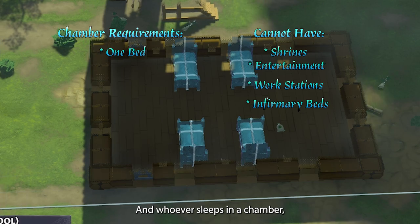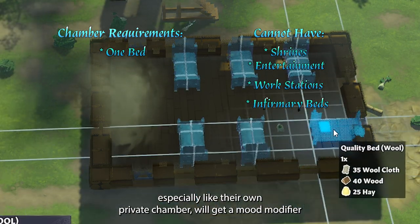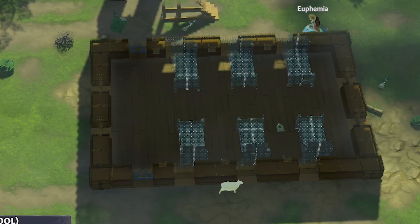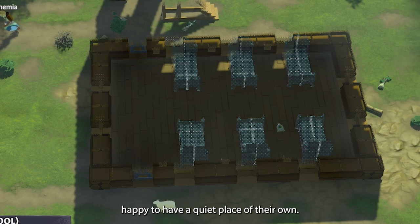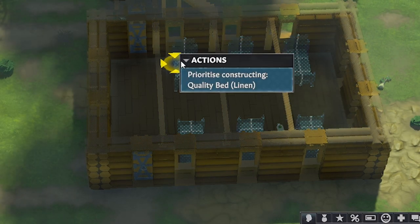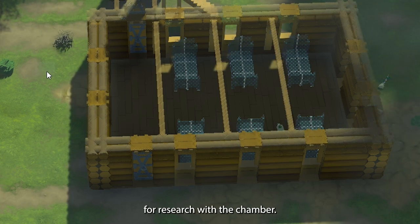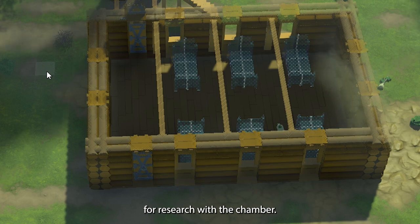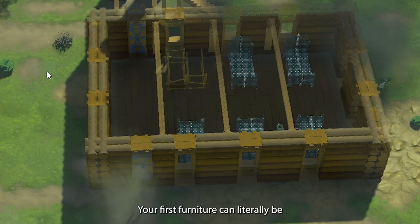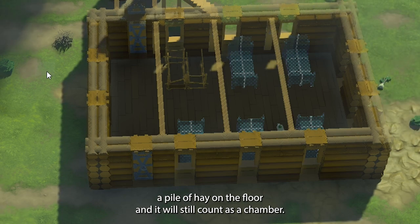Whoever sleeps in a chamber, especially their own private chamber, will get a mood modifier — they'll just be happy to have a quiet place of their own. There are no prerequisites for research with a chamber; your first furniture can literally be a pile of hay on the floor and it'll still count as a chamber.